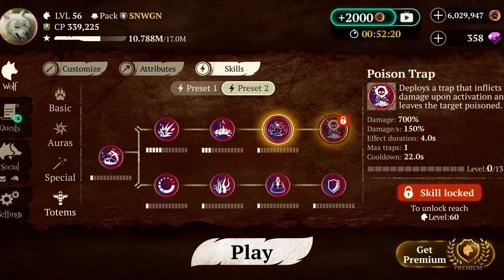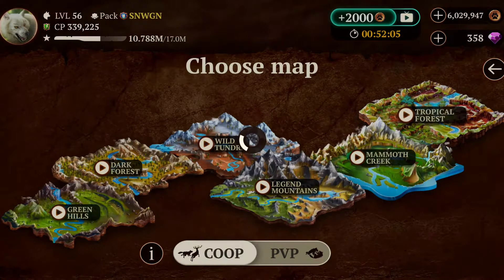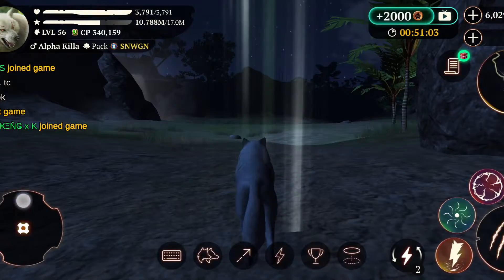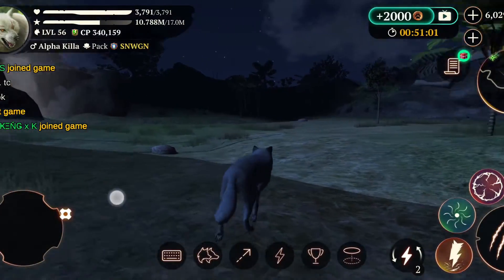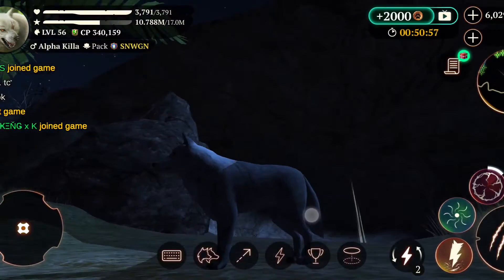I feel like the DPS trap would be pretty nice, as long as it still damages enemies while they're in the area. I'd have to test it, but if you die and it still kills them, that's a really good skill to have. So we're just testing out the skills.